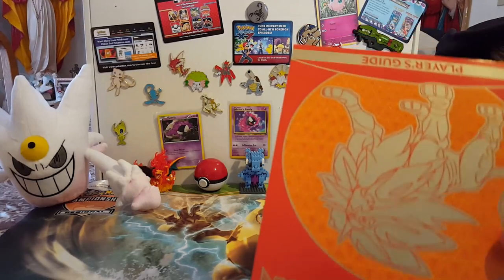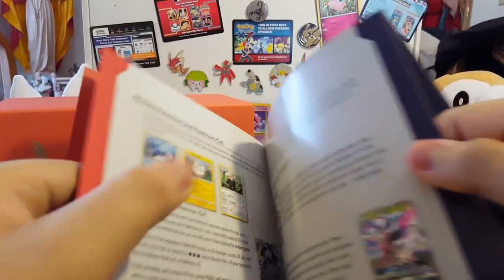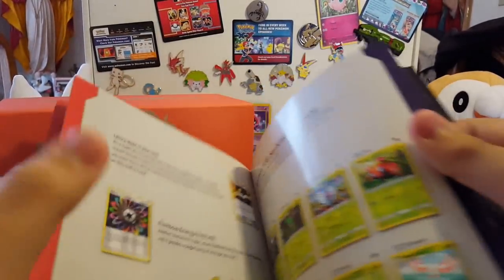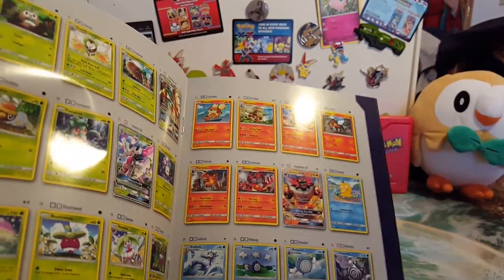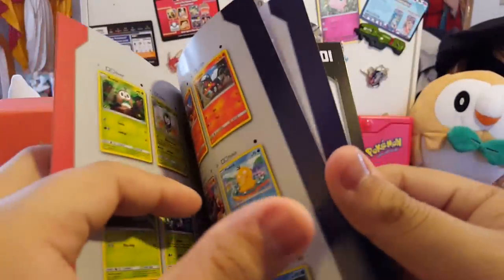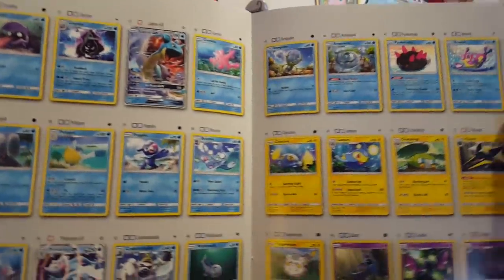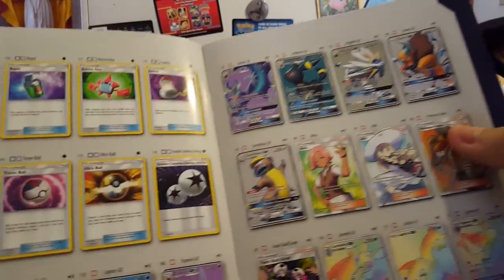You guys have probably seen the stuff already, but here's the player's guide of all the cards, just telling you about the mechanics — how Alolan Pokémon can only evolve from Alolan pre-evolutions, some techniques, then the set list. Hopefully we can pull a Decidueye. The set includes Lurantis, Incineroar, Lapras, Primarina, Lunala, Umbreon, Tauros, Solgaleo, Gumshoos, and the thing everybody wants — the full arts, hyper rares, and secrets.